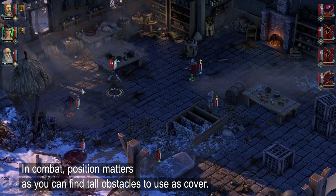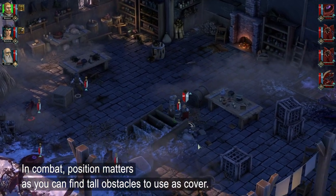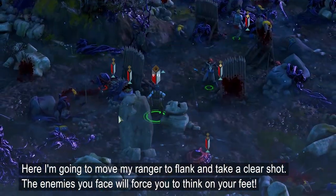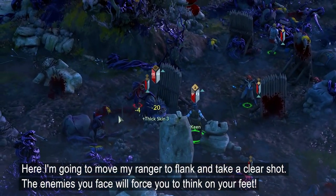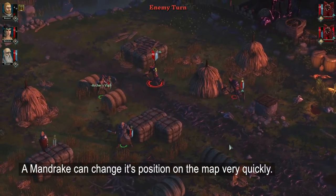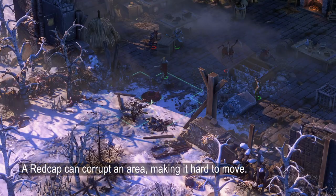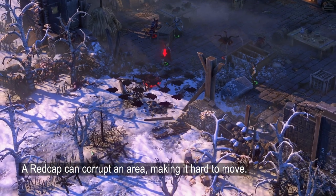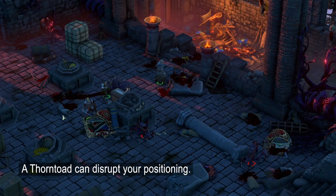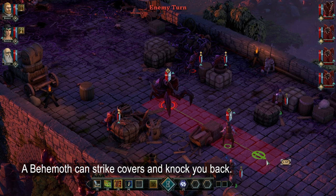In combat, position matters, as you can find tall obstacles to use as cover. I'm gonna move my back ranger to flank and take a clear shot. The enemies you face force you to think on your feet. A Mandrake can change its position on the map very quickly. A Redcap can corrupt an area, making it hard to move. A Thorn Toad can disrupt the positioning. A Behemoth can destroy covers and knock you back.